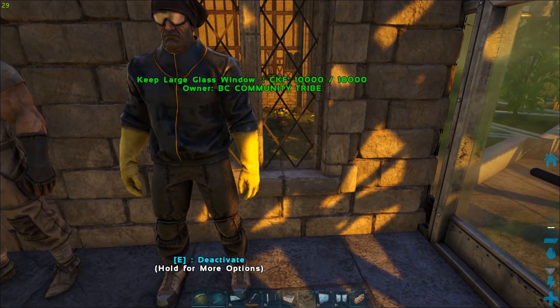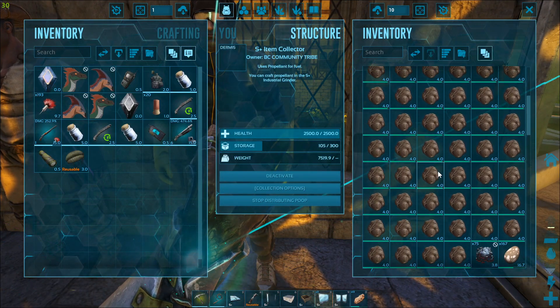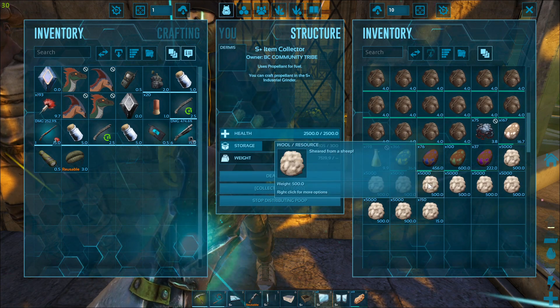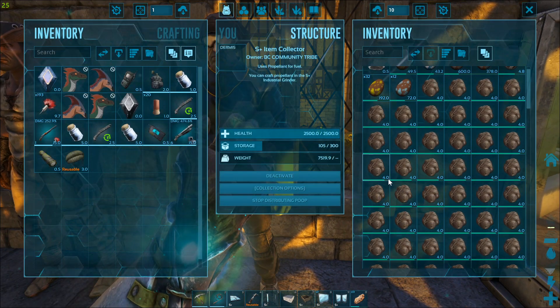The item collector will pick up all of the poop, the eggs, and anything your dinos drop passively - shear your sheep for you too, hit the ovus and get all the wool. It requires propellant for fuel. What it's going to do is pick up all the poop and put it inside your dung beetles.